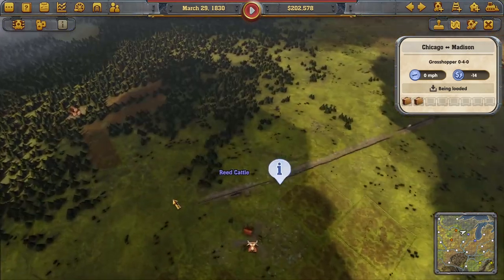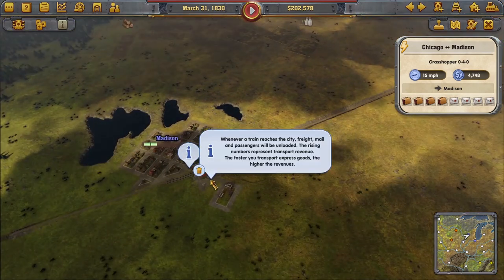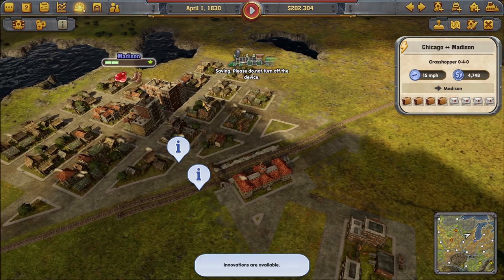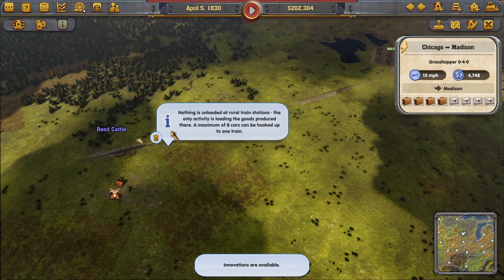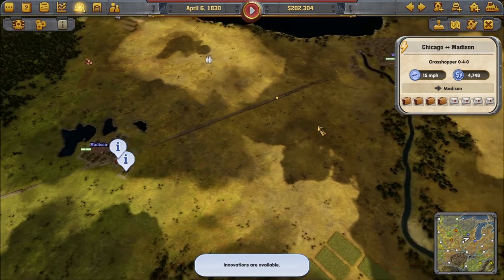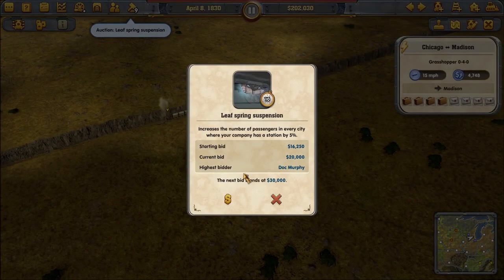I really do think I should make the Reed Cattle to Chicago connection, because I'm not sure if the cattle is even getting shipped out to Chicago. The cattle goes from Reed to Madison, and Madison-Chicago is connected — but does it automatically flow from Madison to Chicago, or do I need to make a separate entry? That's where I'm confused.